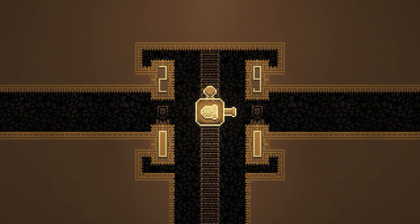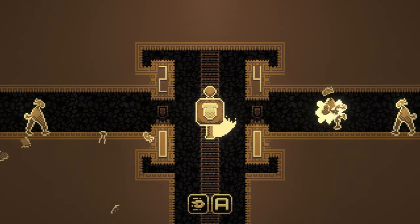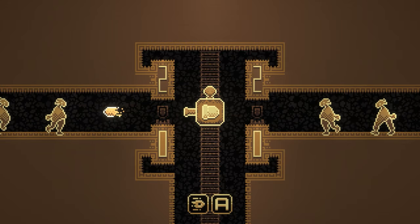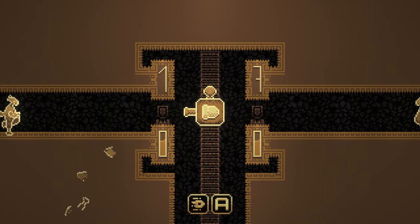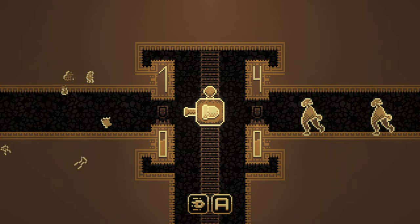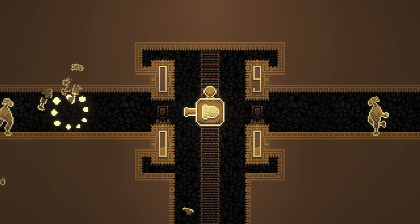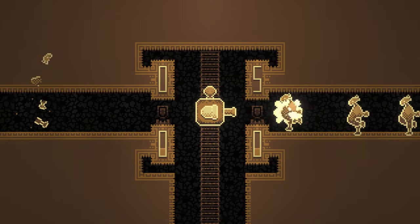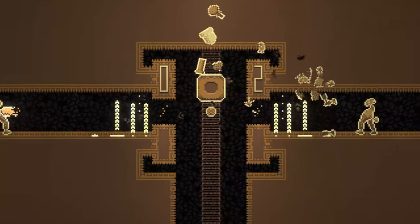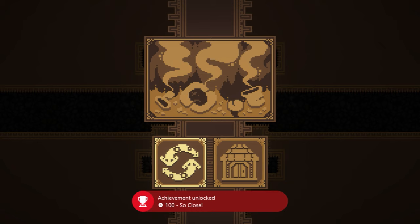We're going to replay level 1 again, and this time we're going to get the achievement called So Close, which is to lose when the timer shows less than 5 seconds. The timer starts at around 20 seconds. Once the left-hand column turns to 0, wait till the right-hand column goes to 5 or less and then let yourself die. It does take 3 hits to get yourself killed, so at the very start of this level let yourself get hit twice, then once under 5 seconds just let yourself get hit again, losing so close to completing the level.